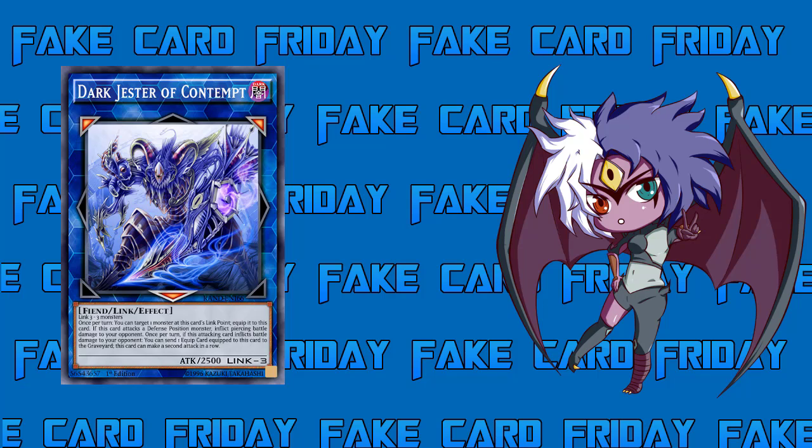The first effect reads: once per turn, you can target one monster at this card's link point and equip it to this card. That's pretty much like Exchange. While you do open up two link points pointing to your opponent's side of the field, once per turn if your opponent has a monster in that link point, you can snatch it up. Kind of like a pseudo Number 101 effect — grabbing their monster is pretty good.